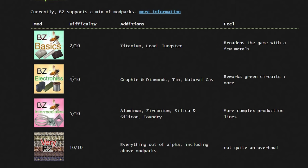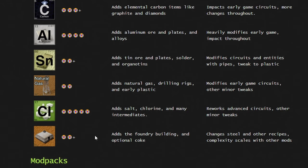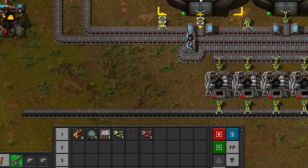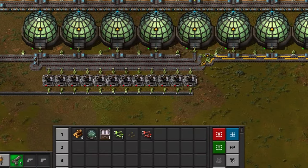If you want it even harder, you can add the graphite and diamonds, tin, and natural gas mods in addition to those materials, and at an even higher difficulty also aluminium, zirconium, and silicone. For the hardest difficulty you'd install all of these mods including the foundry mod and things like salt, chlorine, and many intermediate materials. Overall this is a very interesting mod, especially because I usually don't know what to do with wood — and this is a lightweight way to deal with it other than just destroying it.